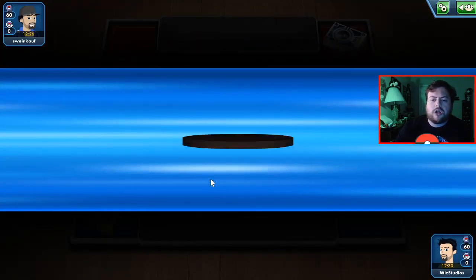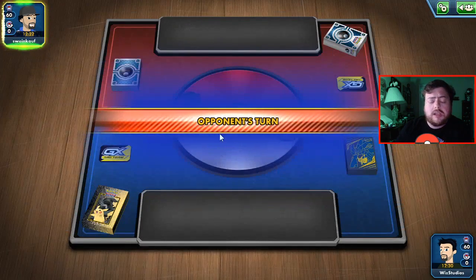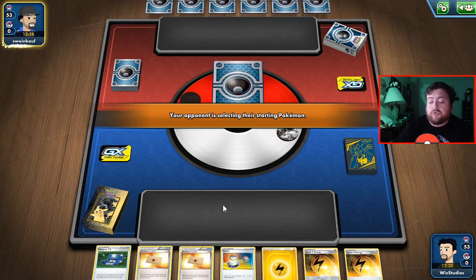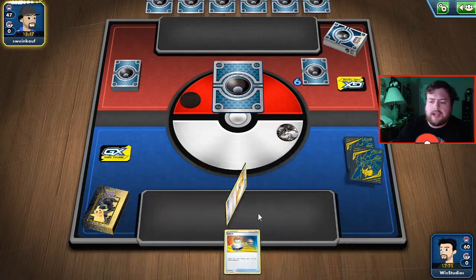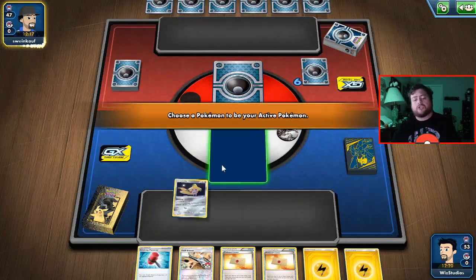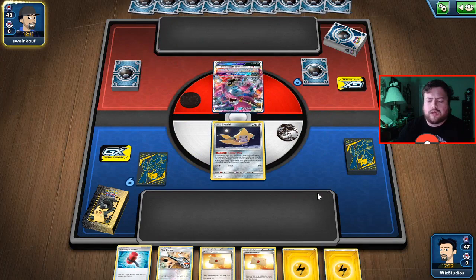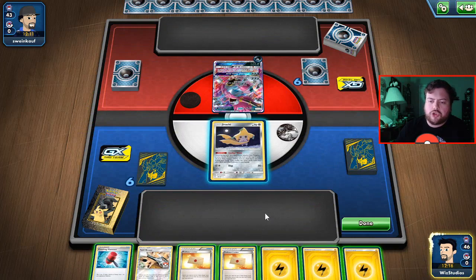We're going up against a dark deck here and again losing the coin flip. They chose to go first — I honestly don't mind going first with this deck. We are going to take a mulligan here. We had some pretty decent cards, some speed energy, which is always very useful. Let's go ahead and reshuffle and redraw, hopefully with a Pokemon this time — with Jirachi. Jirachi's never hurtful to have. Let's see if they also draw a card.